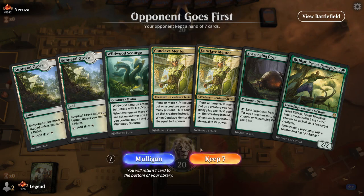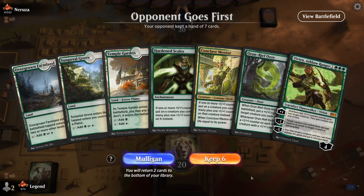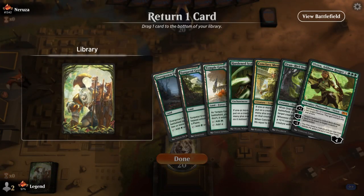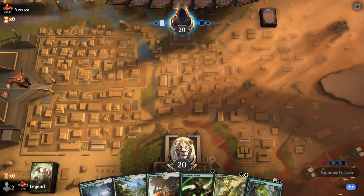Game two: we're on the draw. Our hand is kind of awkward with double Sunpetal Grove coming into play tapped, so I have to mulligan. The six-card hand is better — it's tough to put something on the bottom, but it might be Vivien, and then just go Hardened Scales, Mentor, Ooze and hope that's good enough, picking up more plus-one counter synergies later. The mana base is actually quite nice, and Aspirant is certainly a nice draw.